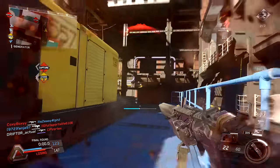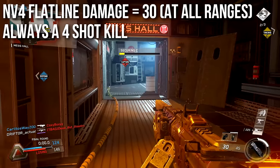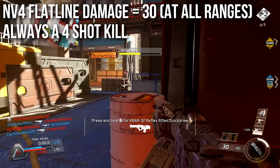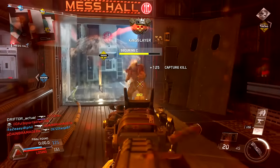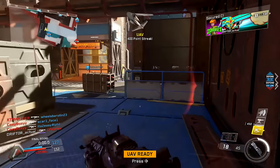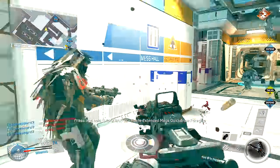However, the legendary NV4 Flatline will deal a flat 30 damage at all ranges, hence the name. Its damage profile is a flatline, meaning that it is always a four-shot kill. And while this is by far the most popular and one of the most sought-after variants in the game, it has a secret which makes it not so great to use in a lot of situations, which we'll be talking about in just a minute.